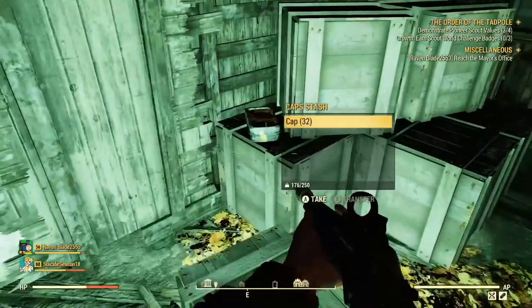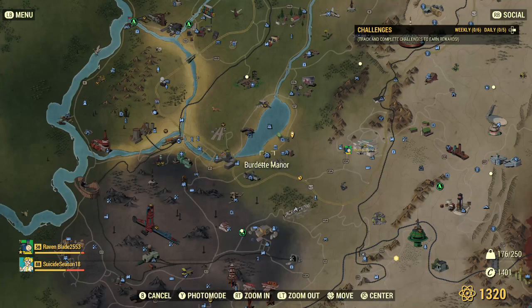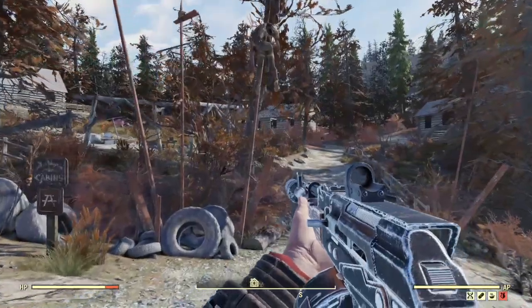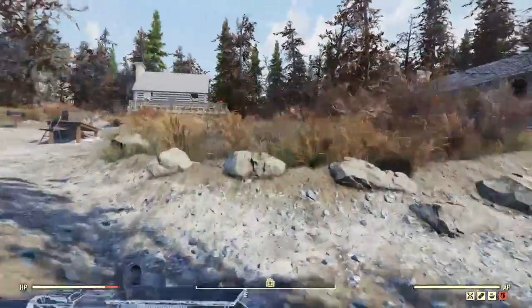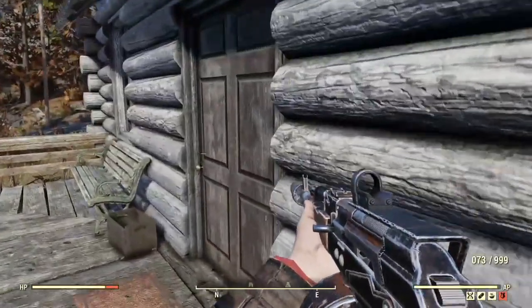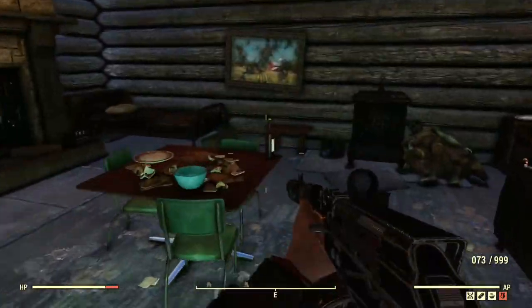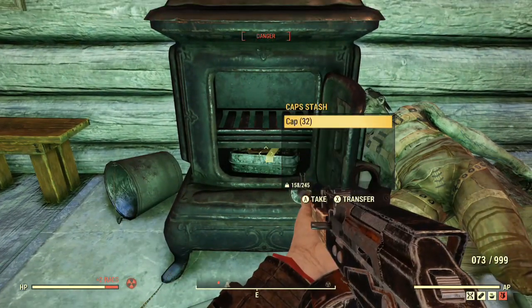Once you spawn at this location you'll see the ruined building — just climb into it, it's on the top floor. Now we're at the Middle Cabins — a couple Yao Guai here so watch out. Go up to the first cabin and in the stove — cap stash.